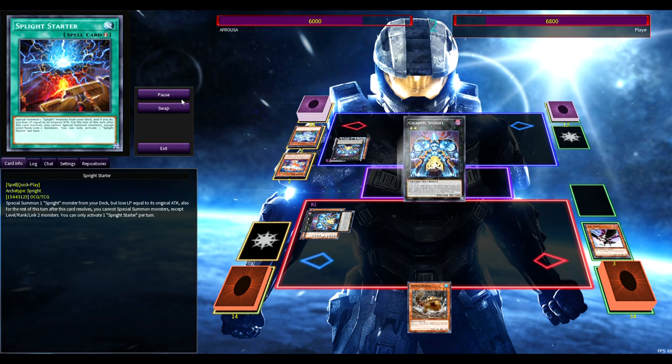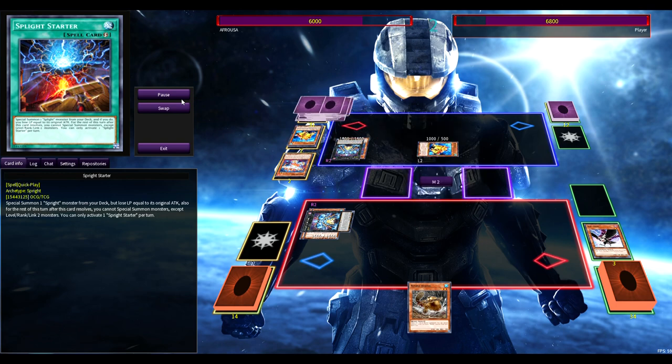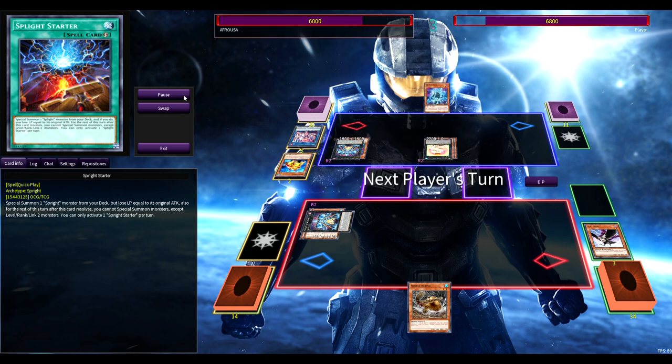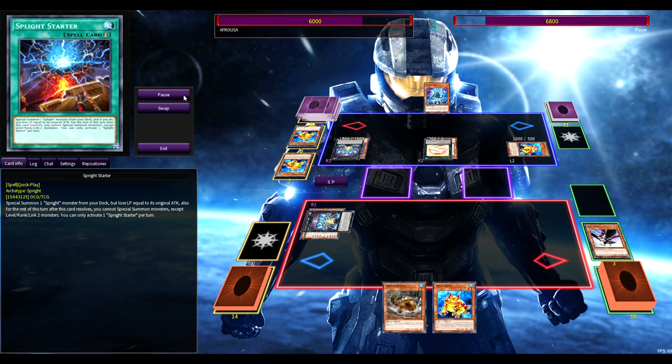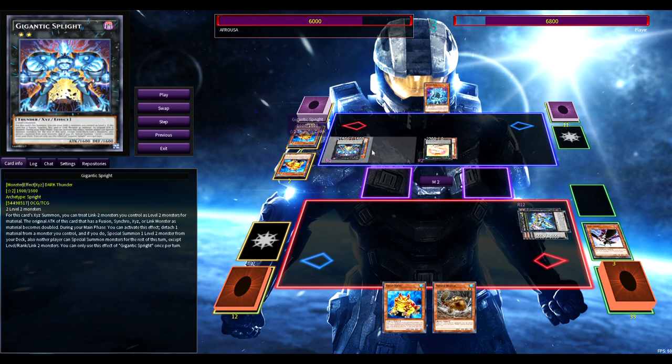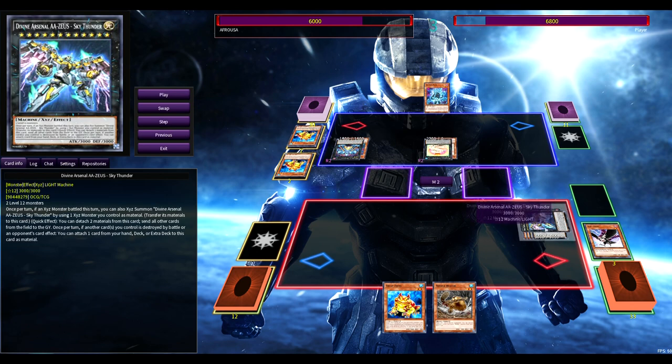He's doing typical Spright shenanigans — he stopped us from making a board. I wouldn't say that's really skill in Yu-Gi-Oh; that's more the skill of knowing how to break an opponent's board with hand traps. It's skill in a way, but I would say it's more knowledge, not necessarily downright skill.